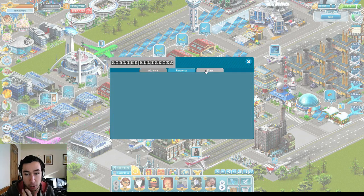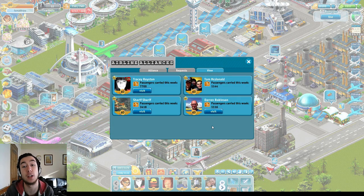This is my alliance — there are four people in it, and basically the aim is to fly as many passengers as possible. When using passengers for your flights, once you collect the income from those flights, those passengers that have been used are counted towards the airline alliance total.